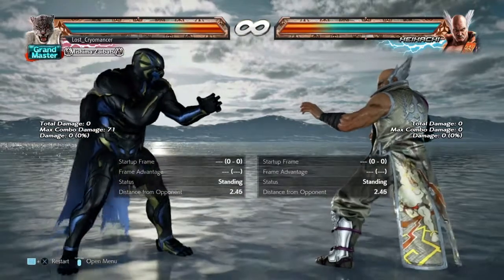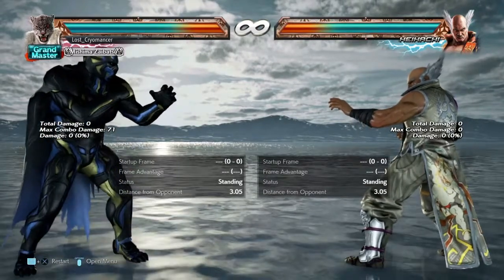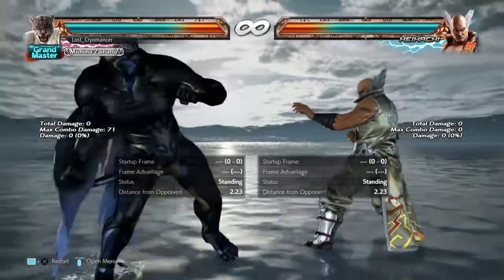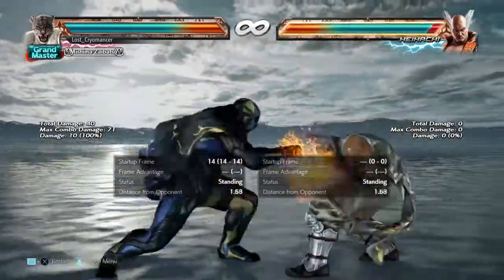I already tested this with rage on — it's 140 if you have rage on. But it also depends, you do more damage the less health you have in rage, or is that for rage arts or rage drives, I'm not sure. So yeah, that's pretty much it. All you gotta do is get your opponent in the tailspin — primarily this tailspin with Armor King — and then do the down-back 2, and then follow up with that.